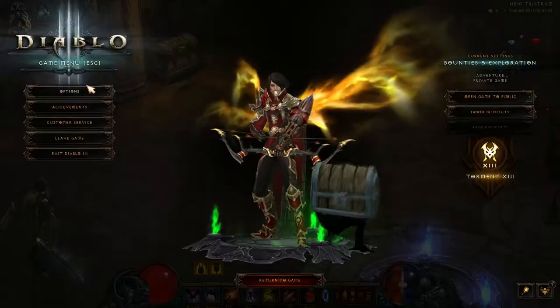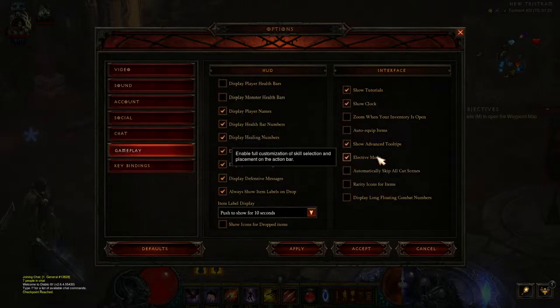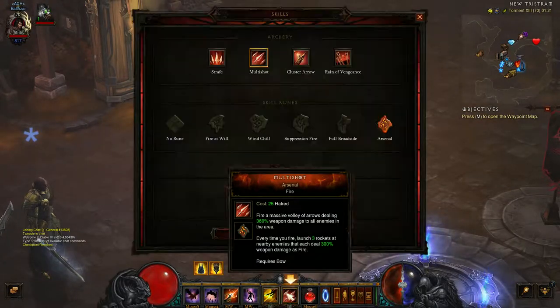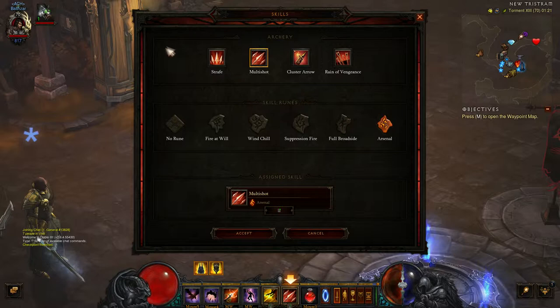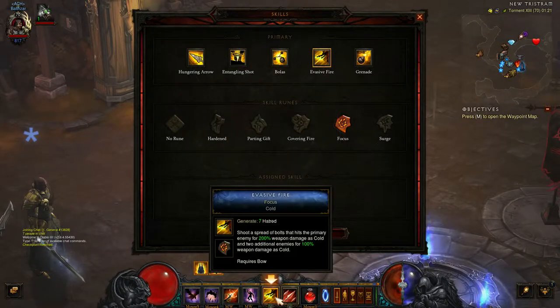What is elective mode? Elective mode, if you go under gameplay, is 'enable full customisation of skill selection and placement on the action bar.' So when you first log in, Diablo doesn't allow you to change what these skills are. You have your primary skills, which you can go in and that's fine, but you can only use primary skills as your primary key.